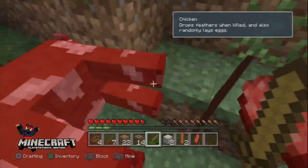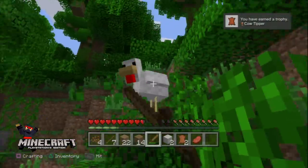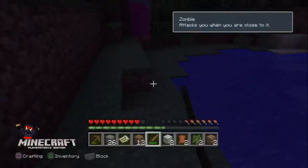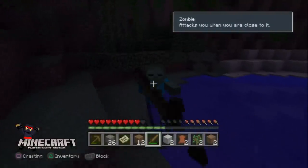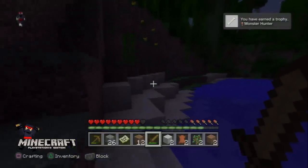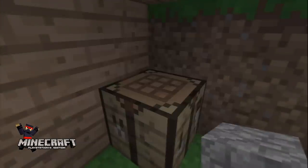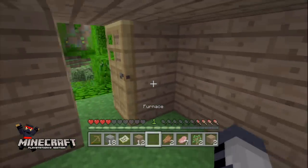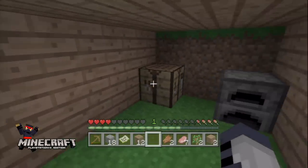Go kill a cow with your new sword and if it drops leather you'll get yourself another bronze trophy. Kill any hostile mob to get the Monster Hunter trophy. The last bronze trophy is called Hot Topic and you get this by making a furnace out of eight pieces of cobblestone.